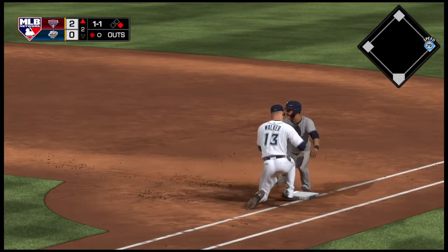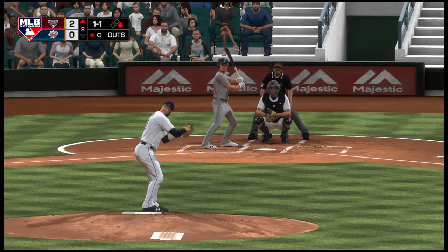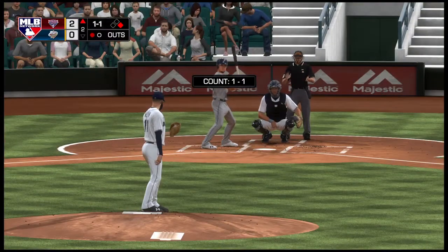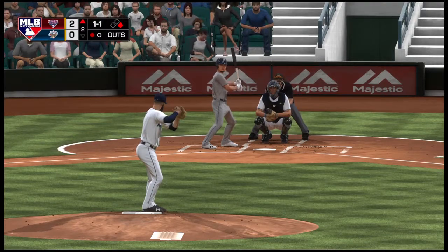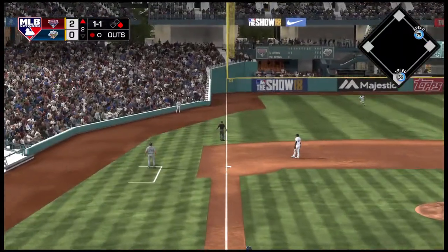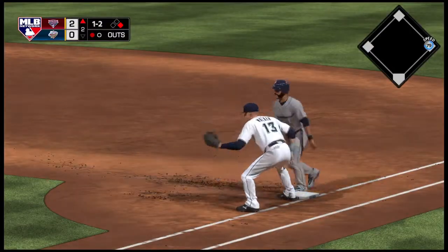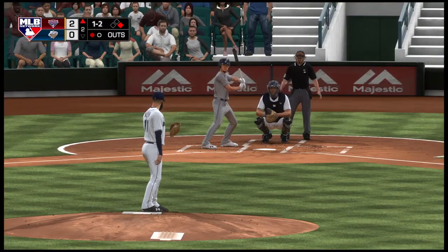A move over to first and the runner back. Sal, base runner at first with one out. A throw — now a dive, but he's back. Into the box now. Breivik Valera lifted down the line in left, and this will wind up a foul ball. Now a throw over and the runner will get back standing. Runner at first here, one man out.